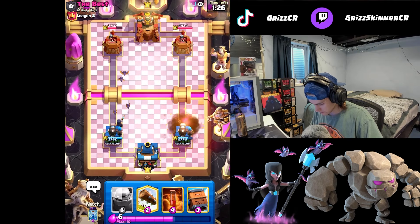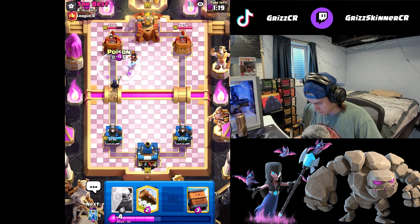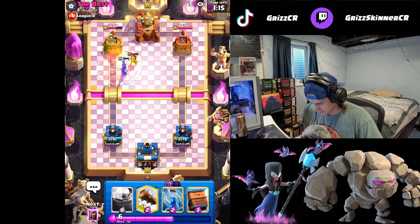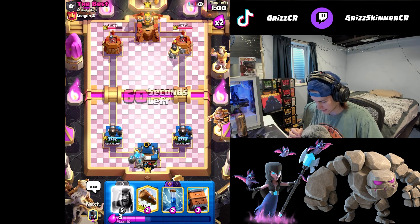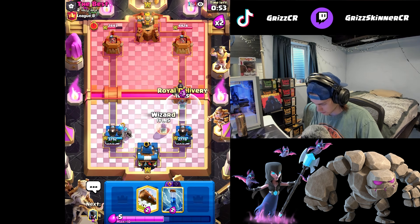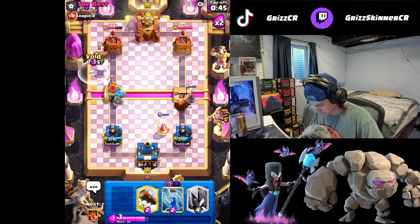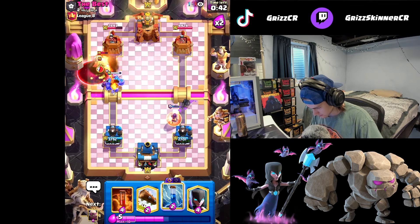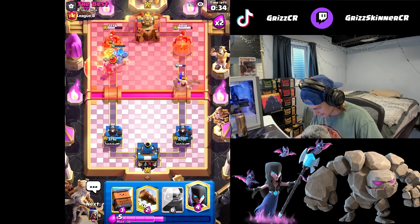We'll just go void for this ram rider - we got it on time so we just take the charge damage. We're kind of equal on damage. I'll poison this e-wiz - should die, yeah. He places the mega knight, so I'm just gonna go golem opposite lane. Worst comes to worst I can't defend this mega knight and he takes the tower, but I will take the left tower guaranteed. We go delivery and wizard. He bounces, which is kind of annoying, but I'll void this inferno dragon, zap, and poison everything. Inferno dragon is gone.